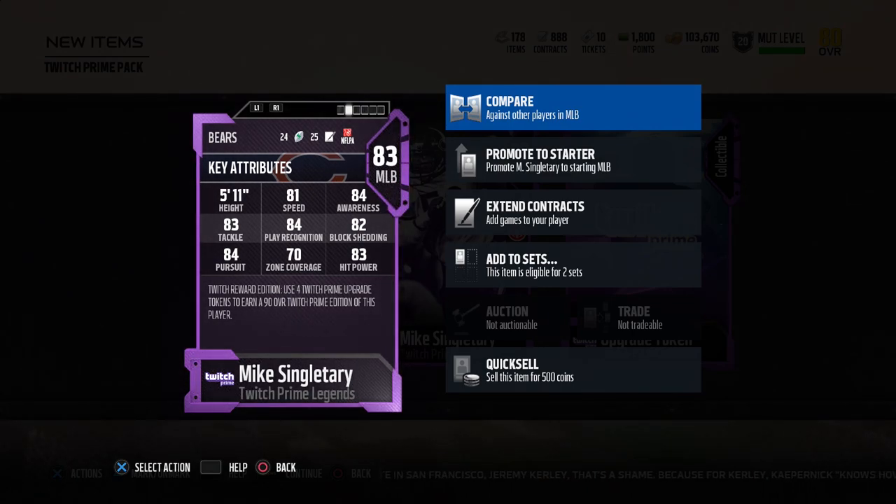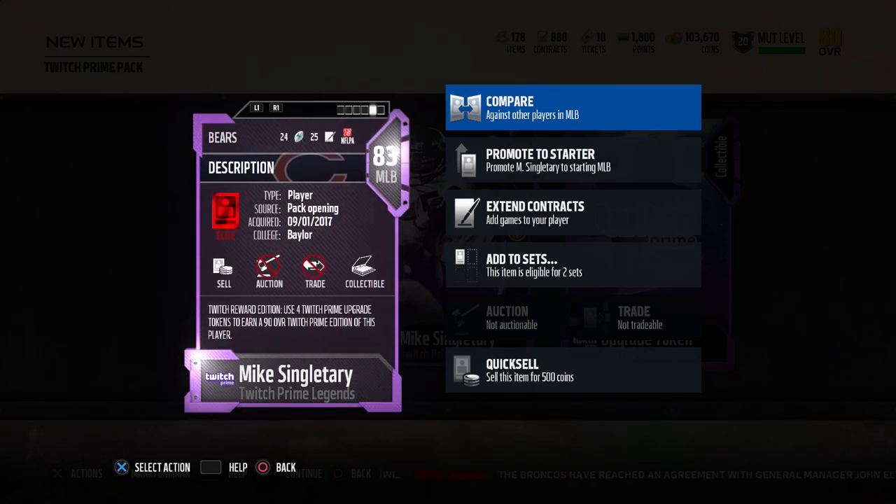Take a look at those attributes. 81 speed on the 83 overall is a pretty darn good number — when you upgrade him, I would guess he's probably going to be more like an 83 or 84 speed. That's very good at this point in the game for a middle linebacker. You've also got a high awareness attribute at 84, good pursuit, nice tackling, good play recognition, block shedding is there. Zone coverage is only a 70, which isn't spectacular, but he does have an 83 for hit power. And again, this is the 83 overall version, so you can imagine when you move up seven overall, you're going to upgrade a lot of these attributes by quite a bit.